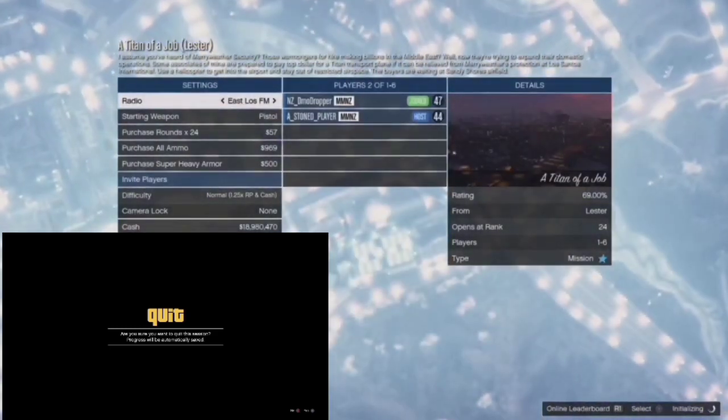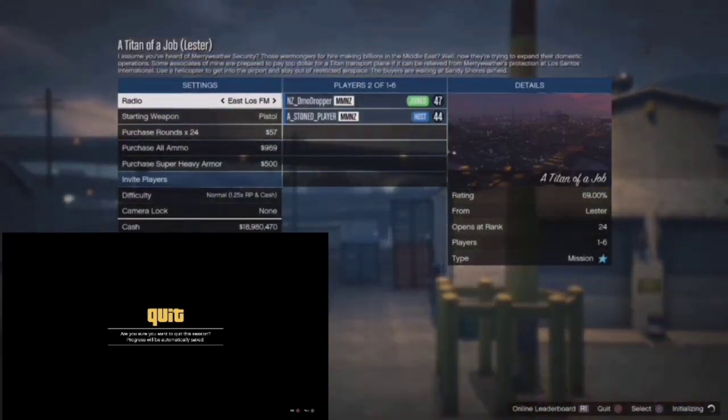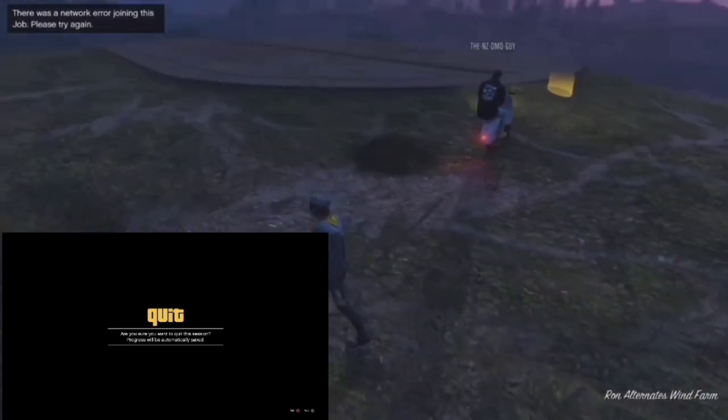Sometimes you get a network error and it'll just boot you out of the job. If it doesn't do that, just wait till you load into the job and then back out. Press circle and X to back out of the job if you load into the job. On this occasion I didn't quite know what was going on — it wouldn't let me quit, and then it just kicked me out of the job. There was a network error joining the job.